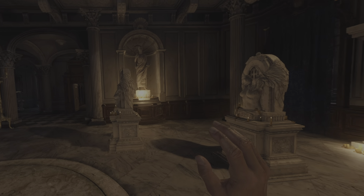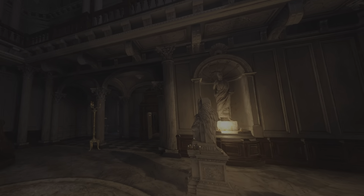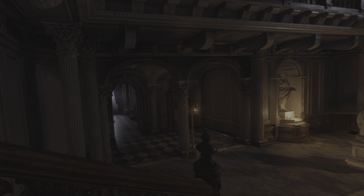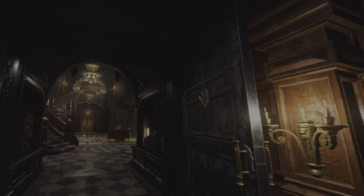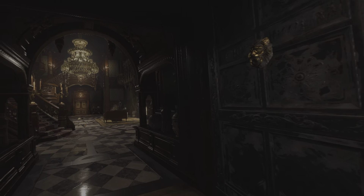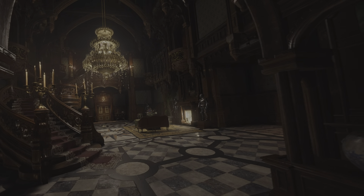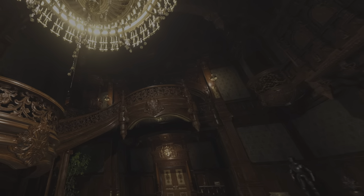Here we go, look at this — this is basically Resi 8 VR! I can look around, these are my hands. I've got my weapon back — I've had my fingers bitten off. I can clench my fist, I can point, I can pick up my gun. And of course I can keep my gun pointed over there. I've got my knife too — let's put it in that hand and fight properly, knife fight.